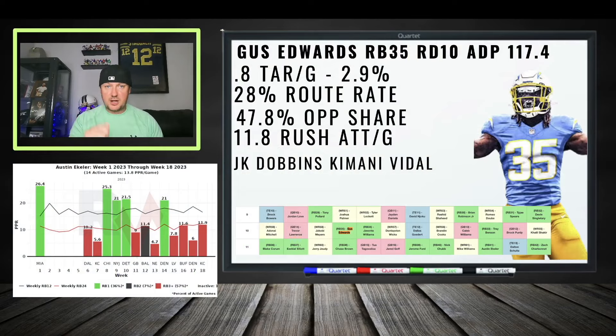We're going to start off with Gus Edwards. He is a very dependable running back going in double-digit rounds — one of the last dependable running backs in the draft before you start looking at backup running backs and upside plays. If you're hitting the double-digit rounds, you need a dependable running back that's going to get touches between the tackles and some opportunity. Gus Edwards is a guy to look at.